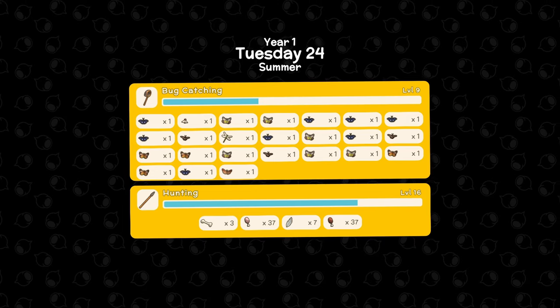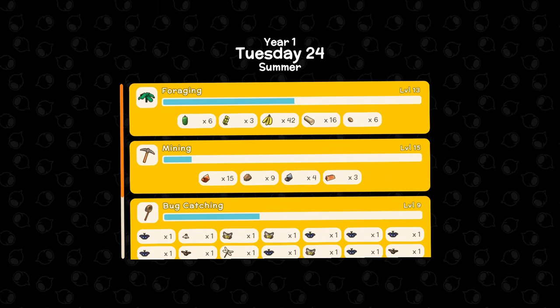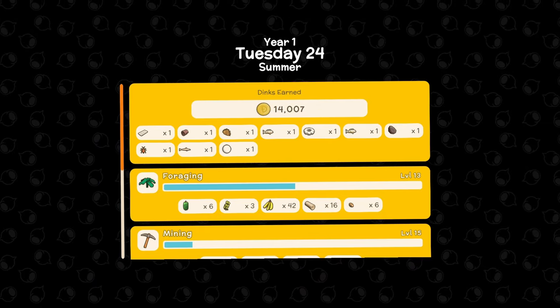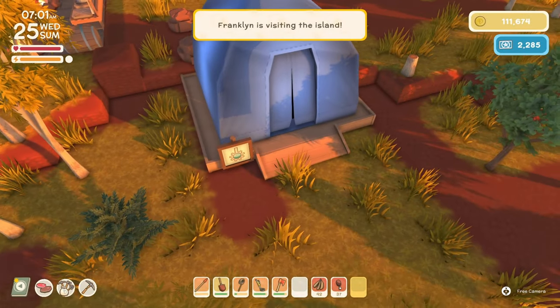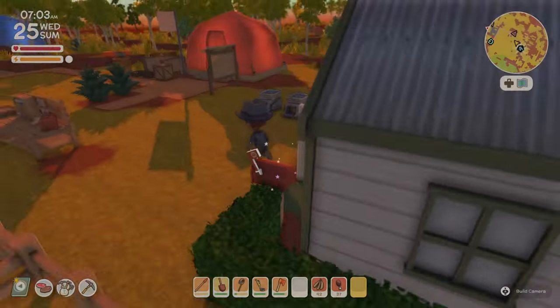End of a new day here. You can see hunting — we leveled up to nearly 17. Got bug catching nearly to 10. Forging's getting up there. Mining is 15. We made 14,000 dinks today — not a terrible day. It wasn't us trying to get money. Franklin's here! Oh my God, he's the research guy — we got to go. We got stuff to do today.